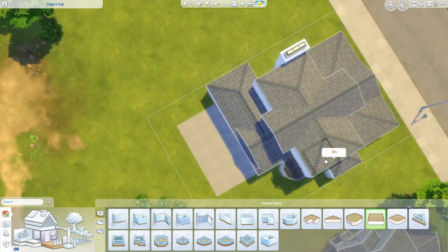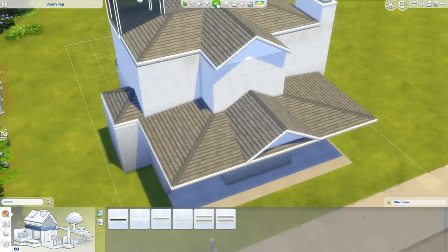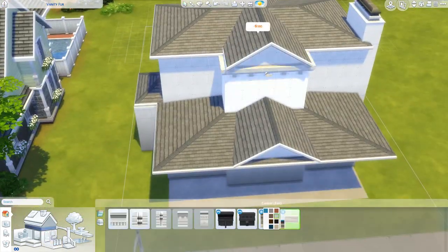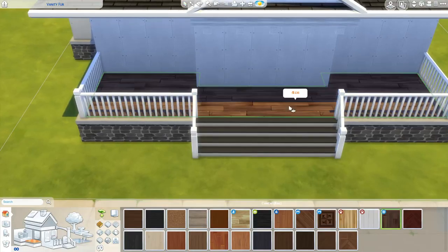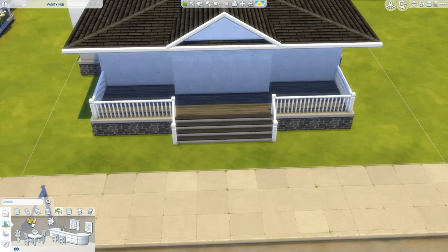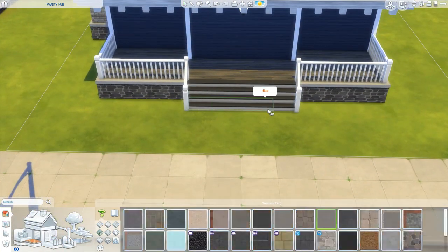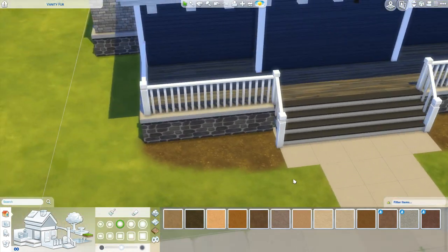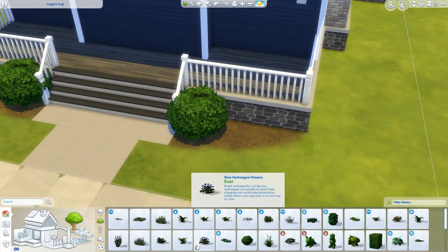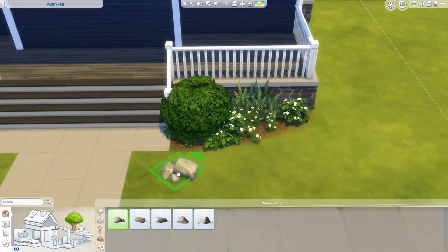I built the outside of this house before I had Seasons, because I wanted to get a head start on the collab. I knew I'd want to build a lot when the pack came out. We've been talking about this for a while — probably as soon as Seasons was announced, Thomas suggested it. Originally we were going to do townhouses, but we decided everyone would have more room and less pack-dependency if we each did our own separate lot.